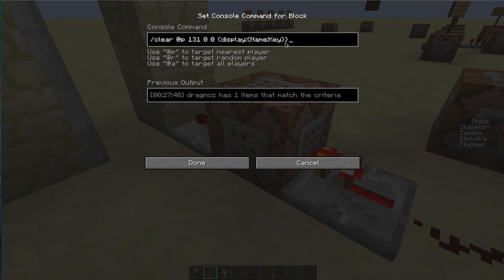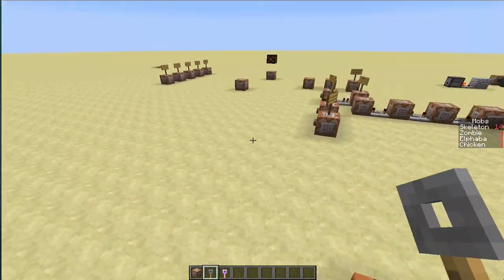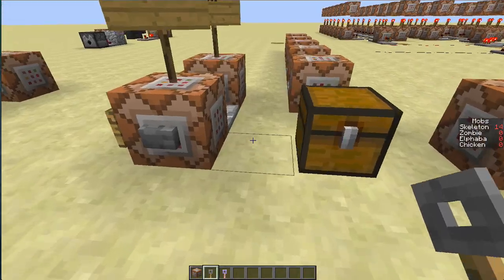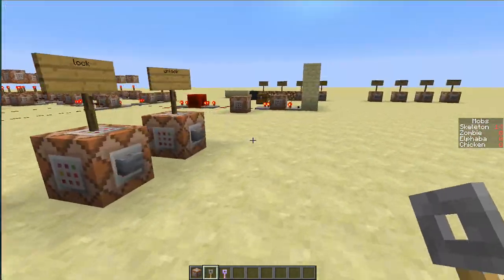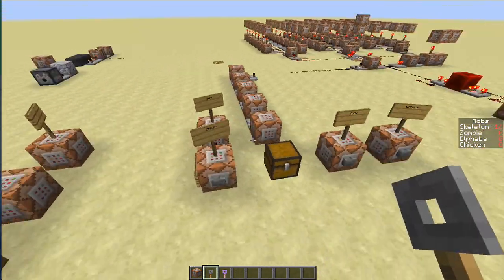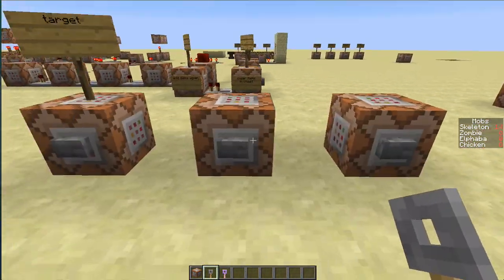The syntax is just: display colon name, then the key name — for example 'Key.' At the moment it doesn't work for names with spaces in them, so it needs to be one word. Hopefully that will be fixed in time. I'll put the full commands in the description.